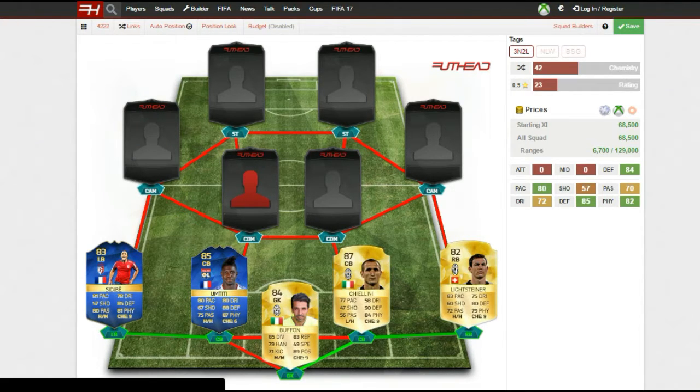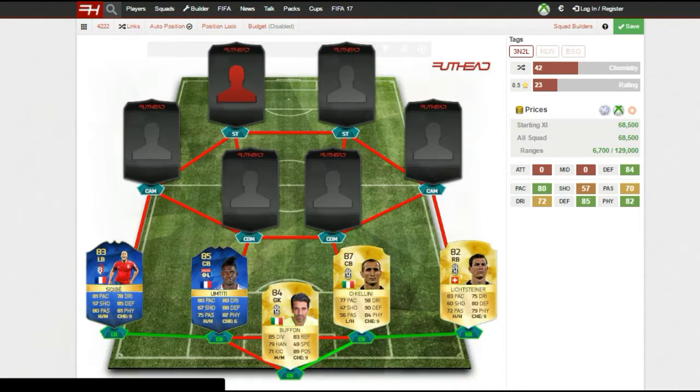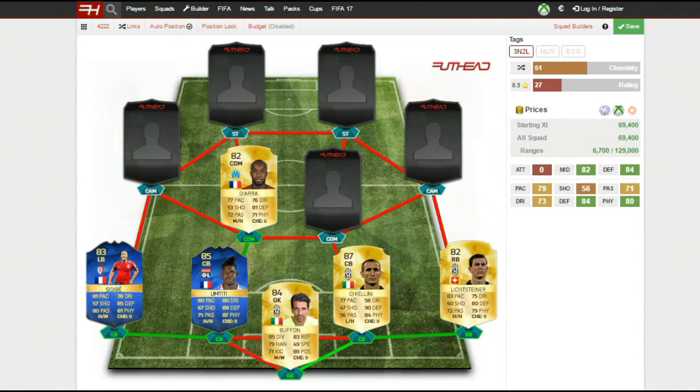For my left centre defensive midfielder I've gone with Diara. He's an absolute beast — I've gone with his upgraded card because it's not too many coins. He's got really nice well-rounded stats: 77 pace, 76 dribbling, 81 defending, 71 physical, and 72 passing. He's very good in that CDM role, likes to stay back with that medium-high work rate and does a great job protecting that back four.